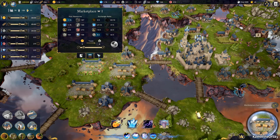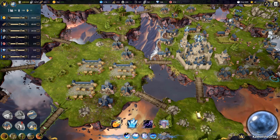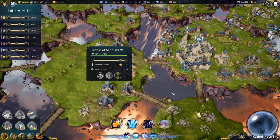This money to stone is now nine to two. Let's buy a lot of stone, and I'm going to delete these marketplaces. I could put them somewhere else maybe, but I want to have these houses of scholars — that's important to me. Let's see if I can build some more of those guys.